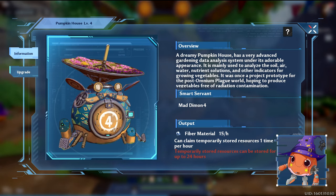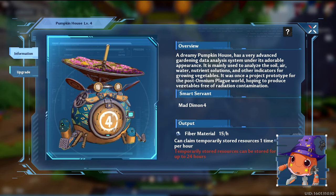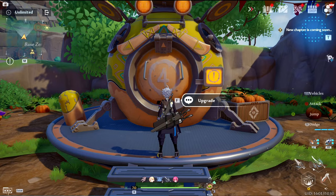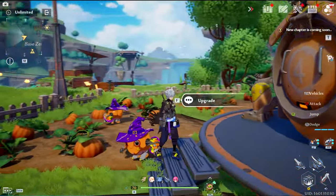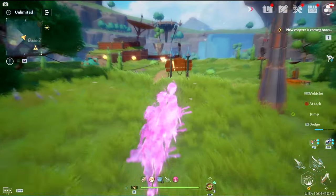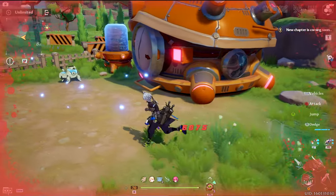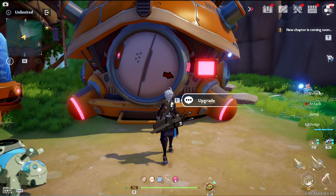To begin crafting SR chips your development center must be level 3 or higher, and crafting them takes resources. To craft you will need to head to the workshop. Crafting or fusing takes a lot of resources and weapon chips are not guaranteed, so it is an extremely bad idea to try and craft anything without first raising the level of your buildings to at least level 7 or higher.